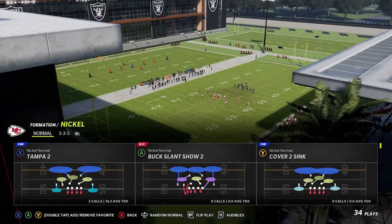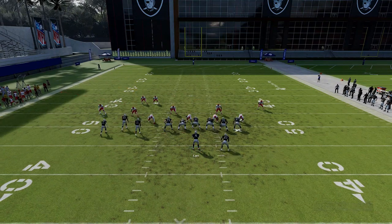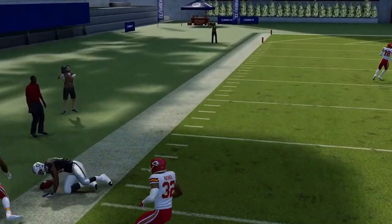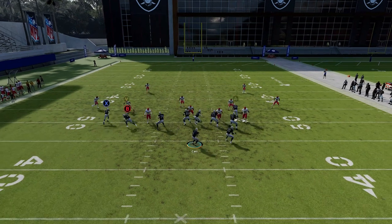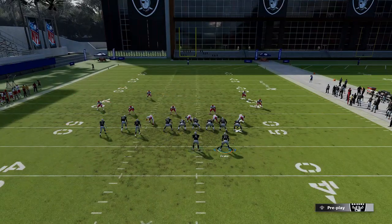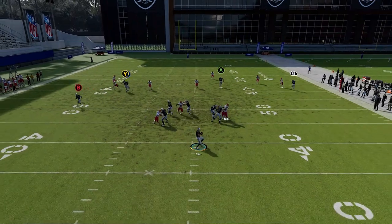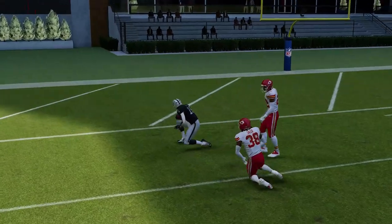Next up we've got the X spot. Against man or zone it doesn't really matter — just put the X route on a streak and block the running back. Ultimately this is just about getting that Y route open. Against man coverage it had a lot of success. The A route would be really good against man as a check down, but the Y route is going to beat cover two, cover three, cover four — pretty much anything. Put the running back on a streak, motion him out, put everybody on streak except the Y route and the B route, and now the X play is going to be a very big one-play touchdown against cover three.